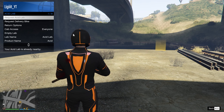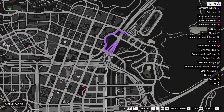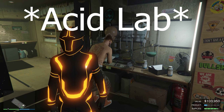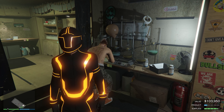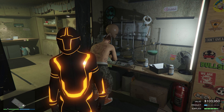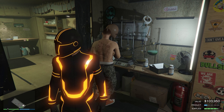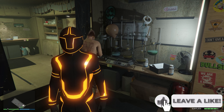Let's go ahead and call in our Acid Lab. Back inside our Acid Lab the supply bar is basically full. It looks like the supply run we just did barely moved things because we're at the exact same spot — but that's actually a good thing because it shows the supply speed is really fast. Our value is currently at $103,950.